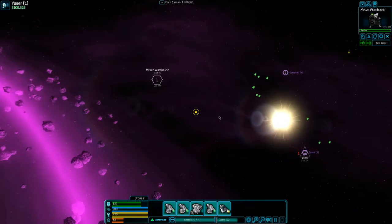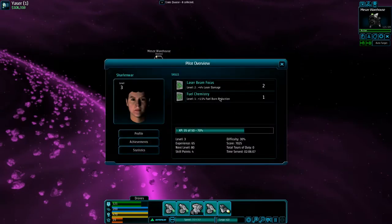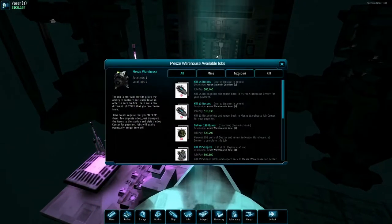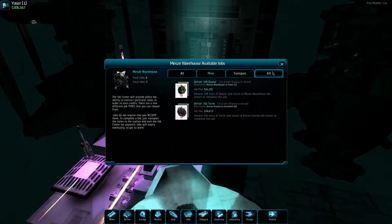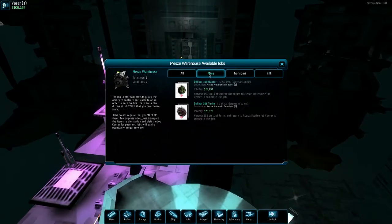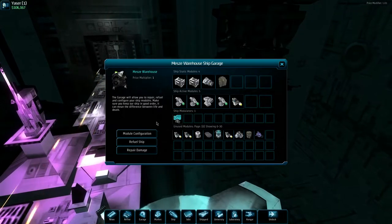We'll see what kind of stuff we can upgrade. I want to see if we can upgrade any of these good things. We're getting more experience and we have skill points to use — that's why we should see what we can spend our money on. Obviously no new jobs just now — water to transport, the quasar quest but we don't have enough. Kill quests still require more things.